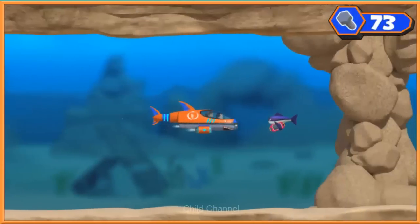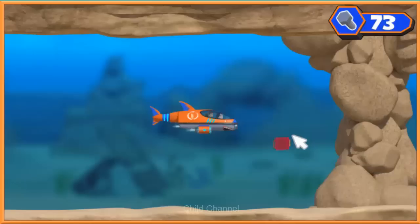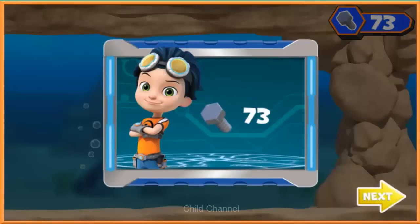Sorry, ninja fish — you shouldn't take things that don't belong to you! Click on the ninja fish to scare him away! Great job, we scared him away! Click and drag Ruby's tablet to our shark ski so we can get it back. We did it — we got Ruby's tablet back!